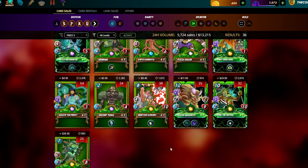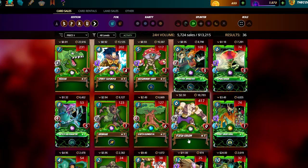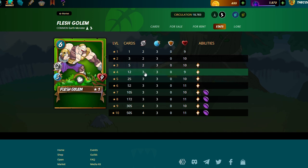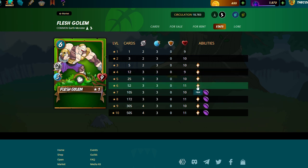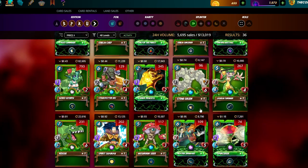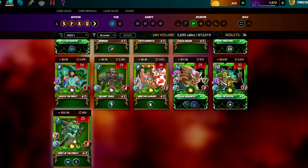Your front line should always be something big. Minotaur Warlord is okay but Magic Reflect isn't that strong early on. The best frontline is Flesh Golem — you need him at level three for the Heal, preferably level four for one extra damage, ideally level five for silver for the extra HP which makes a bigger difference than you'd think. At higher levels he gets Void, which is very good as magic damage becomes a bigger problem.